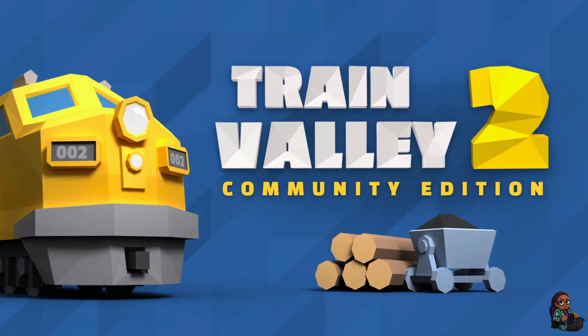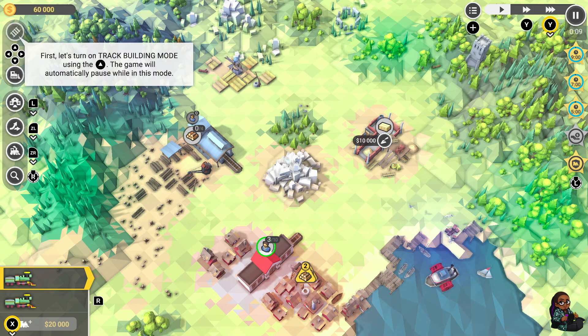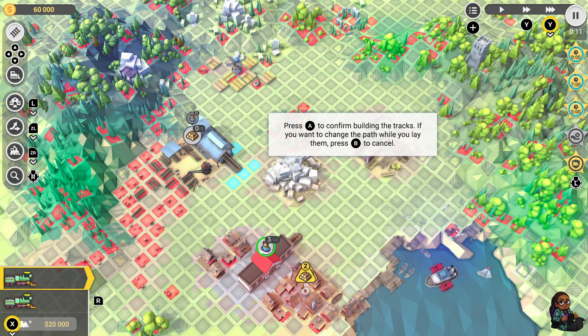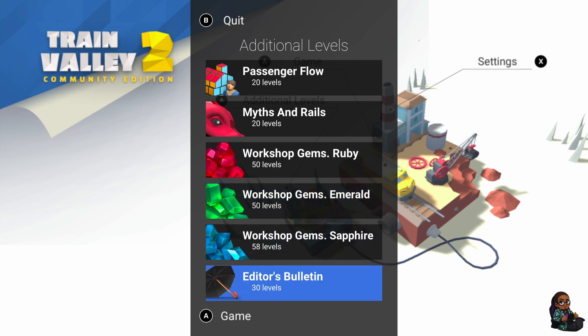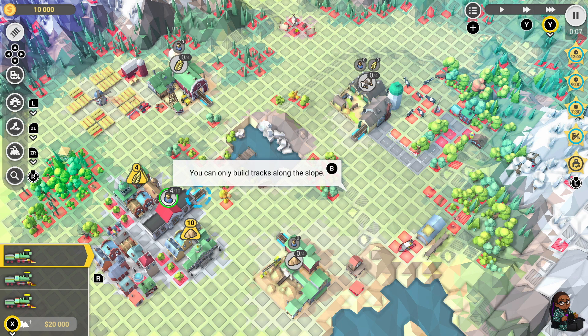What's up everyone, I'm Dan and thanks to Blitzworks I'll be looking at the city builder puzzle train sim Train Valley 2 Community Edition. Embark on a railroad journey through the ages with Train Valley 2 Community Edition, a game that blends micromanagement, railroad tycoon strategy, and puzzle elements to deliver a unique and engaging experience. This edition offers a comprehensive package that not only includes DLCs like Passenger Flow, Myths and Rails, and Editor's Bulletin, but also introduces a wealth of community-created levels showcasing the game's commitment to a thriving and involved player community.